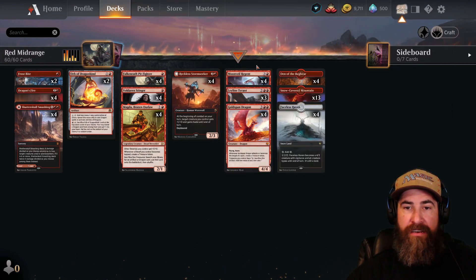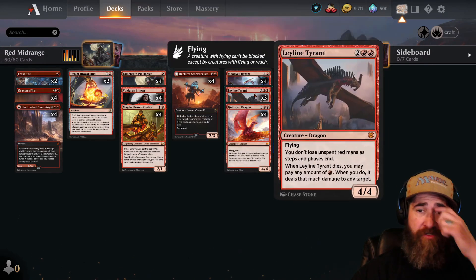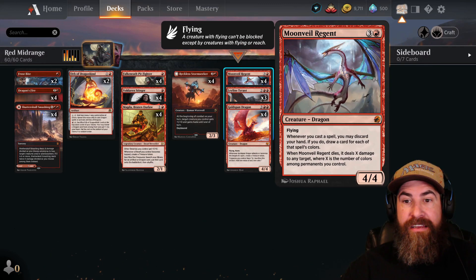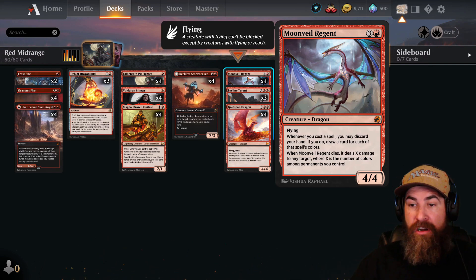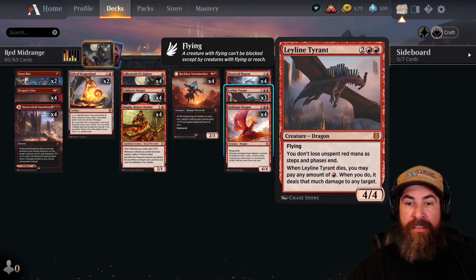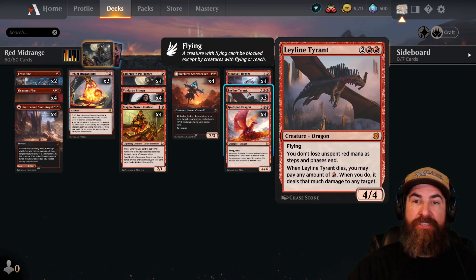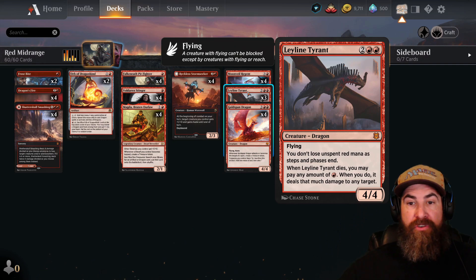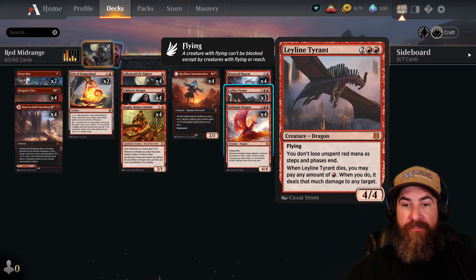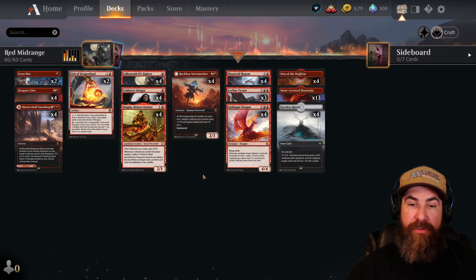We're taking full advantage of Reckless Stormseeker with four copies of Moonveil Regent, three copies of Leyline Tyrant, and four copies of Goldspan Dragon. With Moonveil Regent, whenever you cast a spell you may discard your hand and draw a card for each of that spell's colors — great for filtering dead cards. For Leyline Tyrant, make sure at the end of every opponent's turn if you have any red mana left you tap it out, because it just sits in your mana pool to deal a huge burst of damage later.